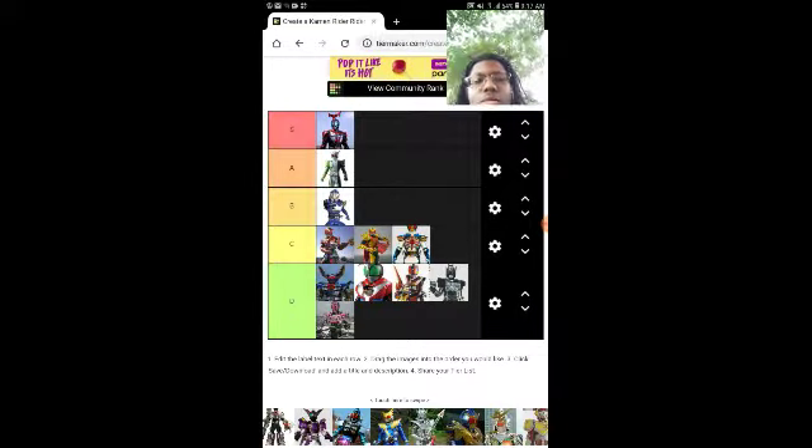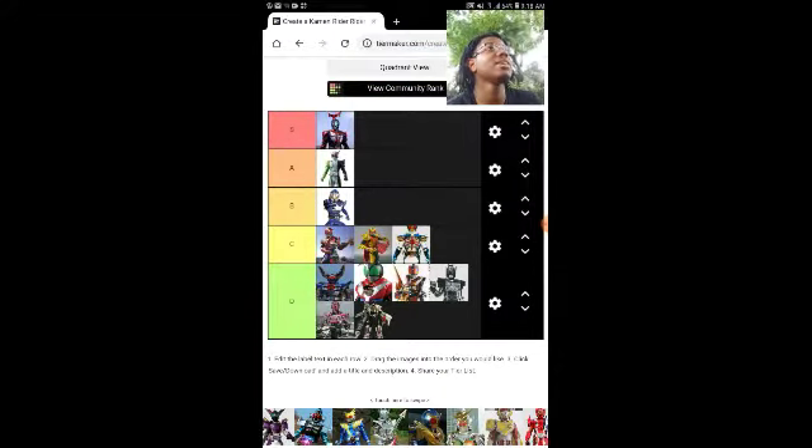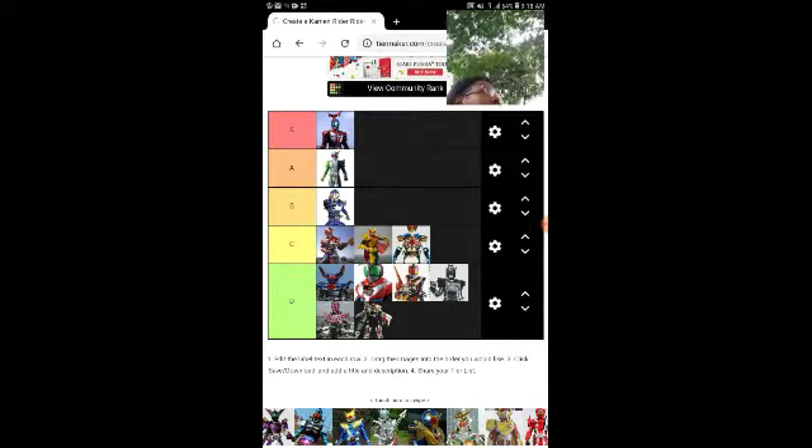Kamen Rider Birth — D. It unfortunately looks like a Megazord, and I can actually point out what kind. Kamen Rider Birth looks like the Drive Max Ultrazord from Power Rangers Operation Overdrive — it has the drill arms, the bulky legs, the shovel arm, and the wings in the back. It really does look like that type of Megazord, trust me, look it up and compare the two.